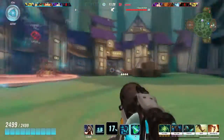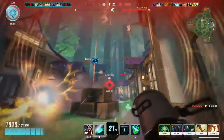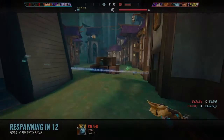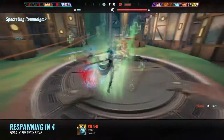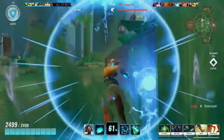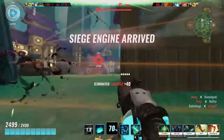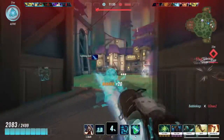We missed our ultimate there, which isn't too bad. Oh god, no Groak — we threw down our flask on the point so that should zone him out of it a bit. They're gonna get this one — we have no tank there and it's only Evie left on the point. Damn, that's unfortunate — we were so close, we had our ultimate up as well.